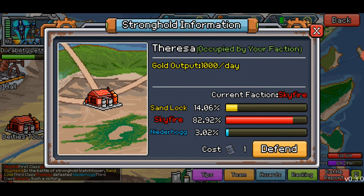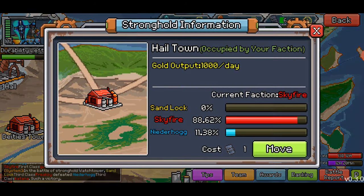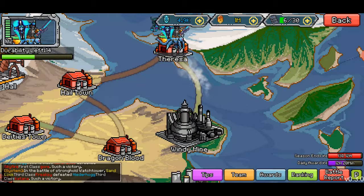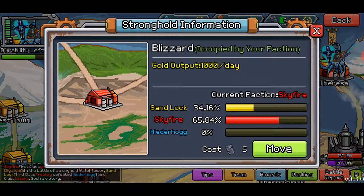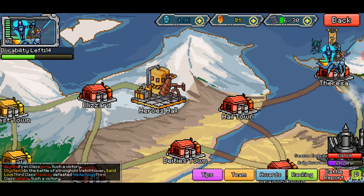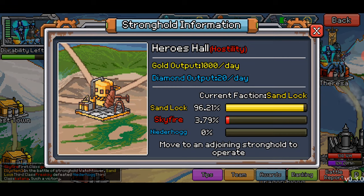This is giving us a thousand gold per day. Let's click on another one — yep, a thousand gold per day. Let's click over here and see. So this one — yellow is taking it back because they're probably pissed off that we're blocking this.